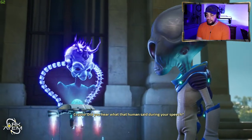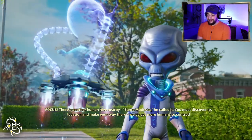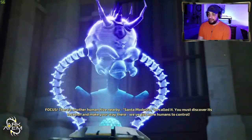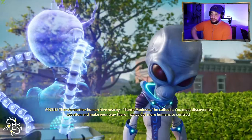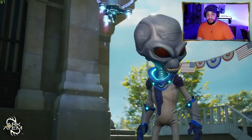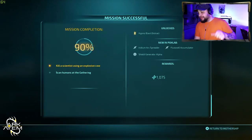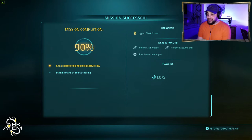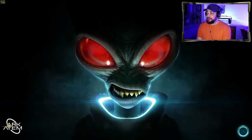'Crypto! Did you hear what that human said during your speech?' 'Must have missed it - busy digging on the love.' 'Focus! There's another human hive nearby - Santa Modesta. You must discover its location and make your way there. We've got more humans to control!' The newspaper then reads: 'The mayor declares town safe. Exploding cows under control, declares town official.'